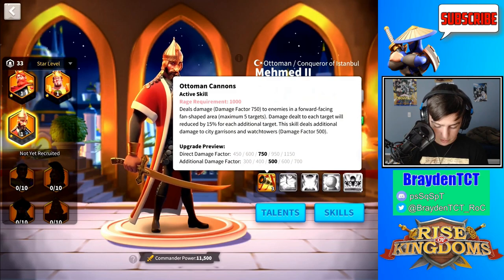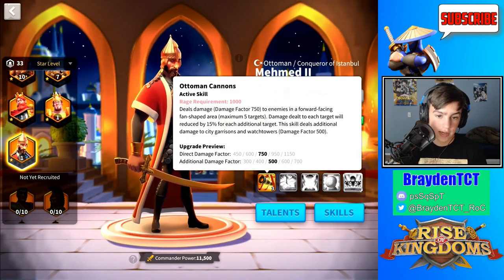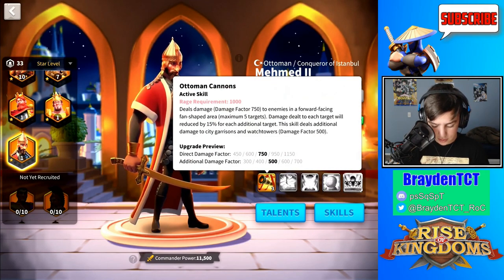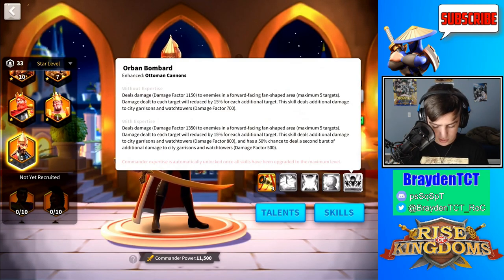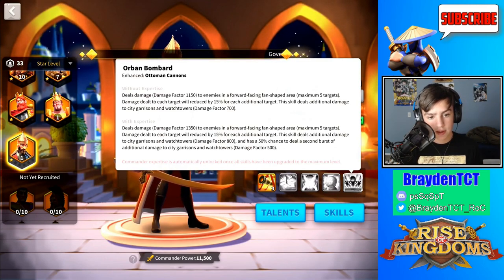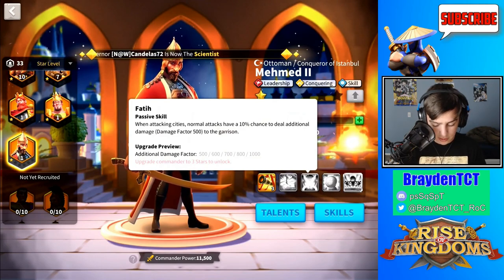Mehmed also has some area of effect, similar to Baybars. He also has a really good damage bonus of 20% and skill damage bonus of 20%. If you have his skill at 1,100, and with expertise it's 1,300, this skill bonus can make it somewhere around 1,500 direct damage factor, which is huge. Over the span of attacking, this commander can also apply an attack bonus during that whole period. He also has a 10% chance to do additional damage to the garrison, which is another skill that's good for attacking cities.